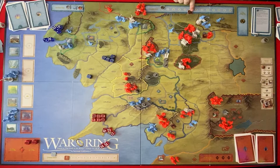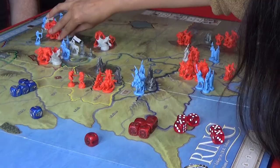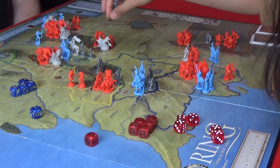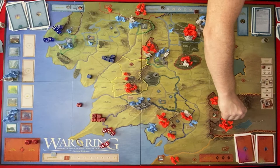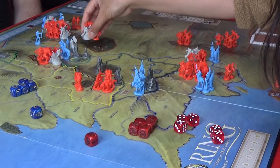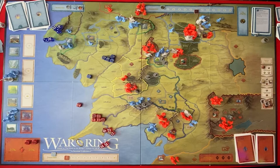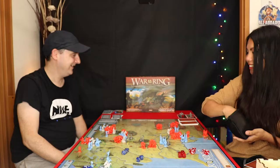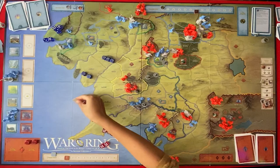These guys actually move one along the track there because of that. And the other army I want to move is this guy — it will go there. I'm going to use another character die to move along the Mordor track. Oh, three. They do make it along the track. I'm going to use a character to attack the Woodland Realm.